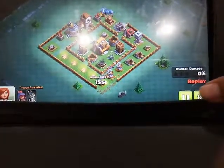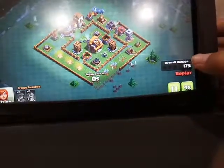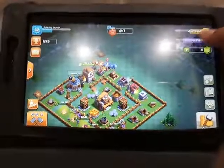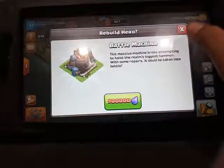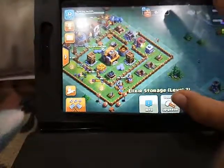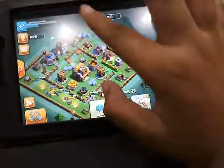The Bombers are there — they're basically like Wall Breakers. I'll check out the splash area. This opponent is really not playing well. I got a good amount of Elixir close to the Battle Machine. I really want to get the Battle Machine — it costs 750,000 and you need 900,000 for it.